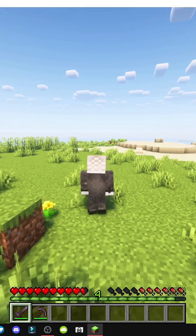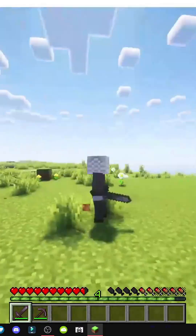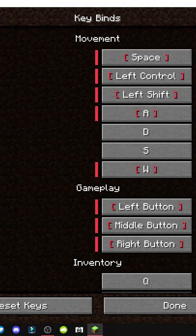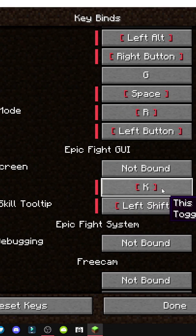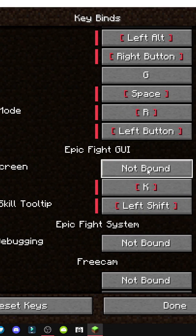How can we set up keys and visual options in the Epic Fight mod? Basically, in the options menu under controllers keybinds, if we go to the Epic Fight GUI section, we have the skills selector and open configuration screen, which aren't assigned yet.